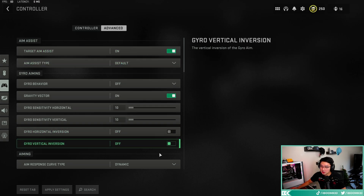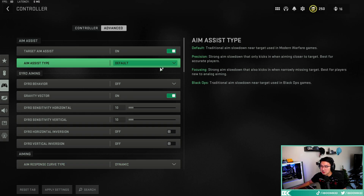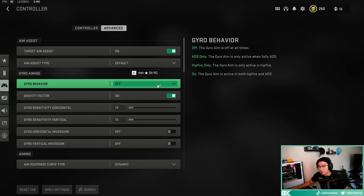I play default dynamic aim assist, which is probably the most overpowered one at the moment. It used to be black ops, but they nerfed black ops, so default is definitely better right now. Gyro behavior — turn this off. I personally don't use it, so I don't have settings for it.